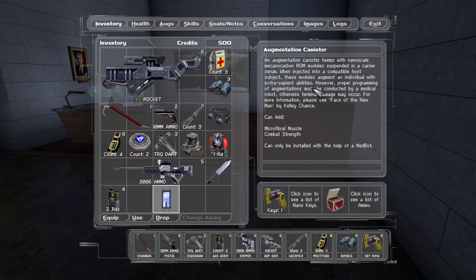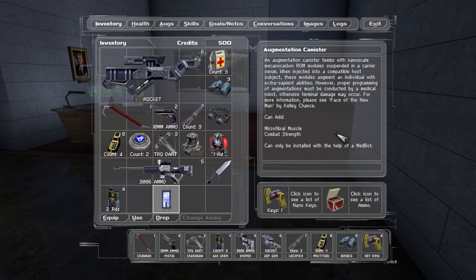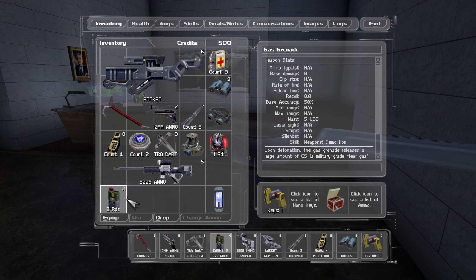We did find this augmentation canister. So this is how we do our body mods. We have to find a doctor or a medbot, apparently, and so this will give us muscles or combat strength. Realistically, of the two, I'm probably going to go with the microfibral muscles, but we'll see.